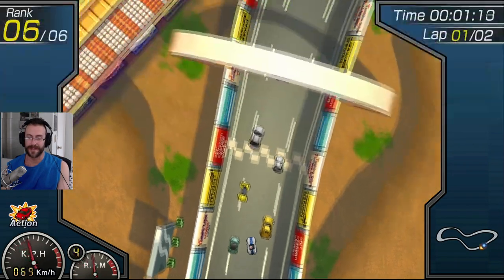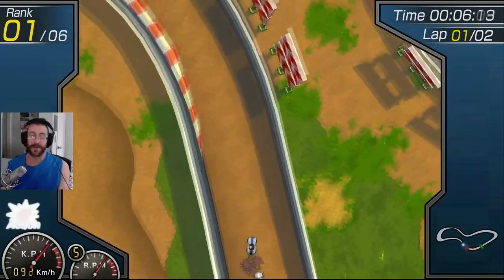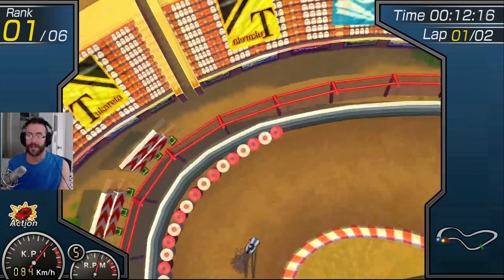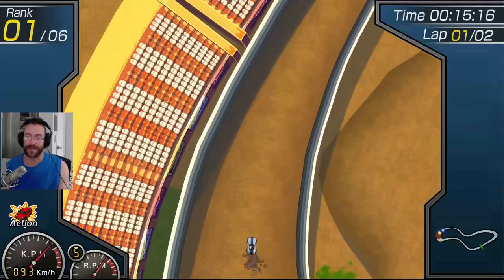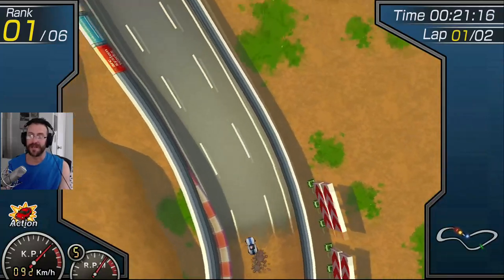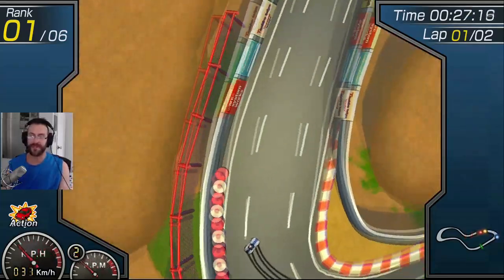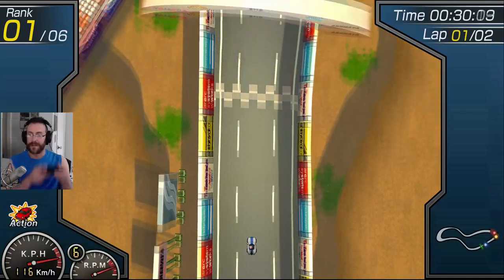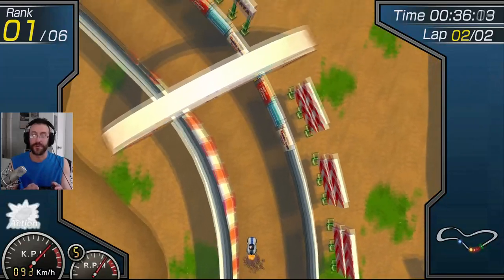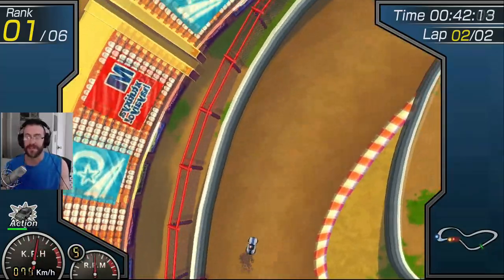I'm going to get in front and press X. Now we're in the dirt. Here's the thing about the oil slick — if you oil slick in front of a car and it doesn't hit it, the car gains performance. So there's a punishment for missing. They really want you to hit. In RC controls, you tap the right trigger and then counter steer to stop the drift.